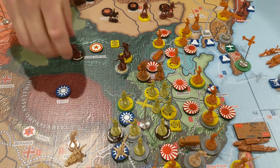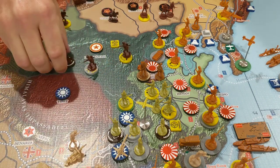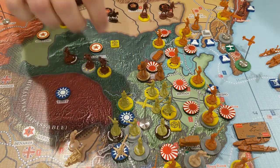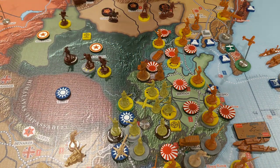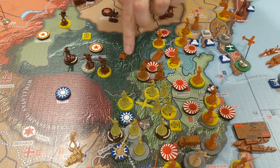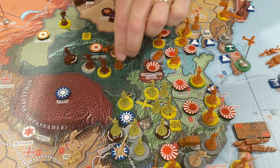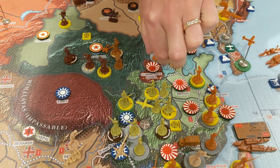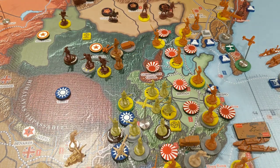Here, the communists have a mountain defending, a cavalry defending, and a militia defending. So we're going to move in the artillery, the mountain guard infantry, the mountain infantry, and the three mechs. And then we need some air support as well.